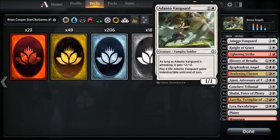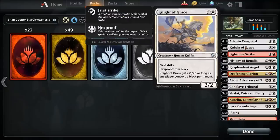Adanto Vanguard — he's running four copies. As long as Adanto Vanguard is attacking, it gets plus two plus zero. Pay four life: Adanto Vanguard gains indestructible until end of turn. Paying four life fits well in this deck because there's quite a bit of lifegain. Knight of Grace — first strike, hexproof from black. Knight of Grace gets plus one plus zero as long as any player controls a black permanent. It's a two-two — he's running four copies.